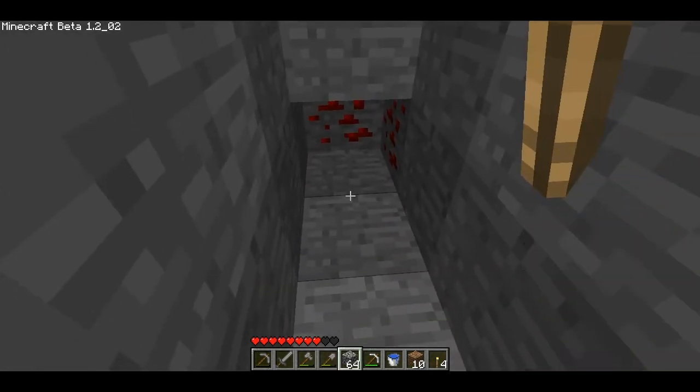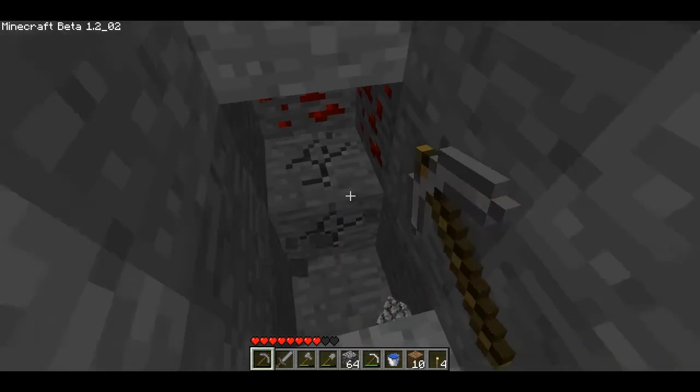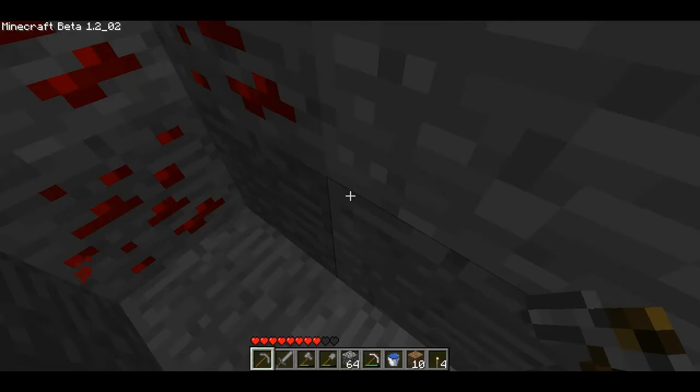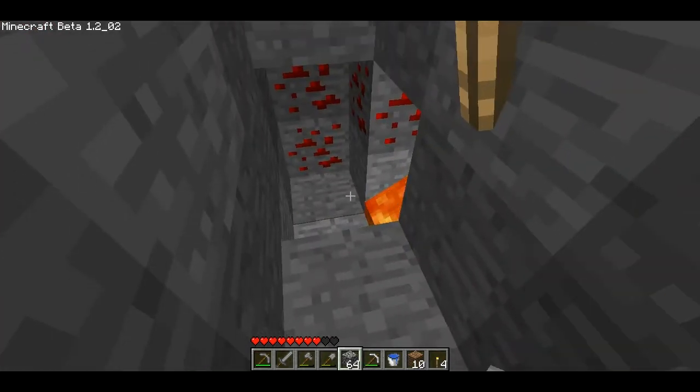I think I'm gonna do a technique that I started doing a little bit ago that I haven't been doing in these videos, but I always kind of dig around redstone and diamond just to make sure there's no lava underneath them.